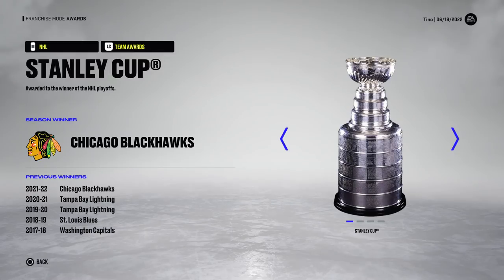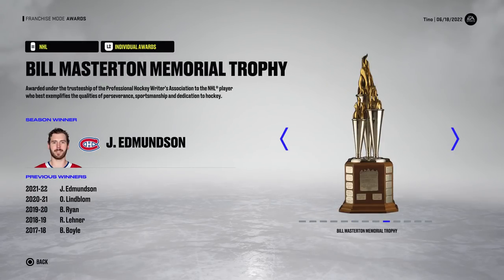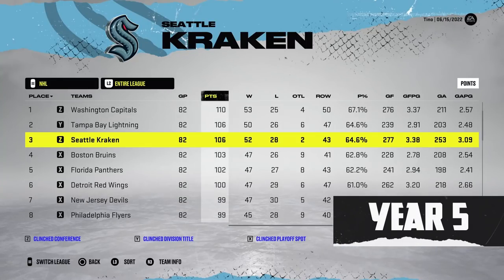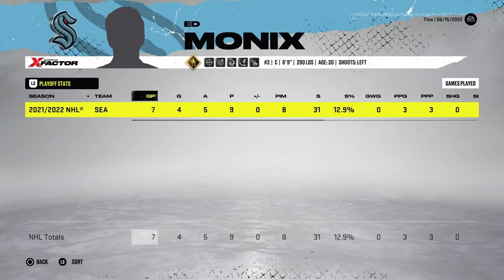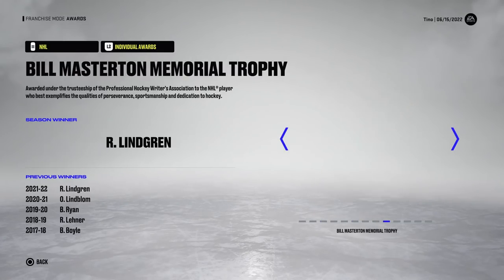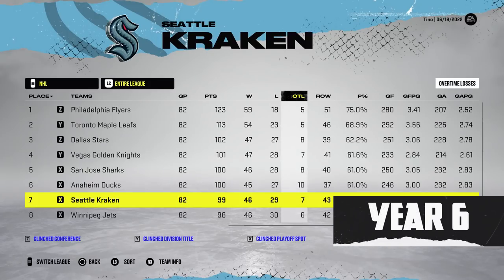Monix had 19 playoff games this year, put up 19 points — point a game in the playoffs — and wins himself the Calder Trophy as well as the Rocket Richard. The team is eliminated by Chicago in the conference finals. In year number five, which is still year one of the NHL, the team finishes third in the league. Monix leads with 102 points and seven playoff games with nine points. Monix wins the Richard and the Calder, which are definitely the two most common trophies for this individual.